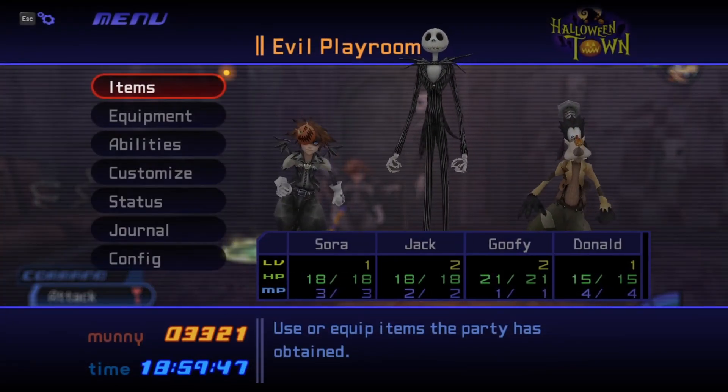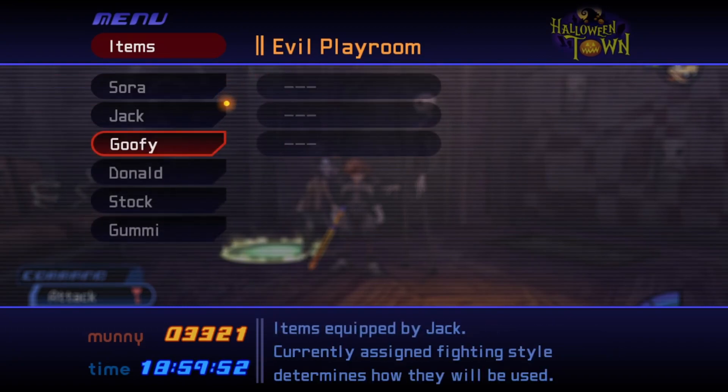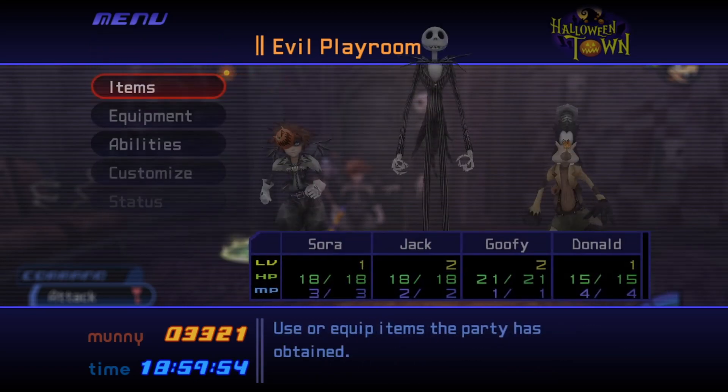Hopping into the menu and clicking on items, Sora has an Aether, a Mega Potion, and a Potion equipped. Jack has nothing equipped, as well as Goofy.